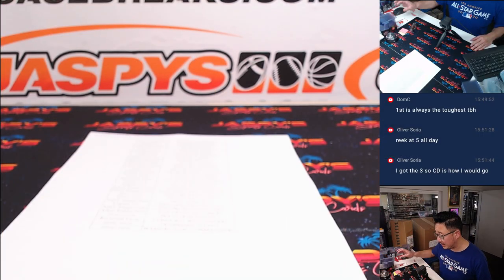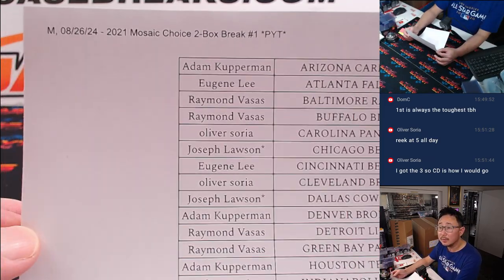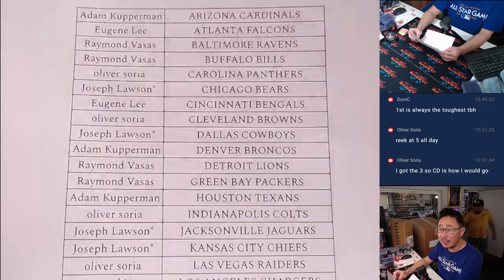First, the break — big thanks to this group for making it happen. Joe — Quadruple last — bought Mojo, bought the last four teams.